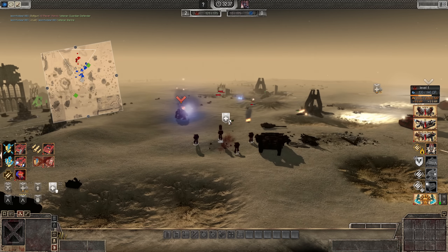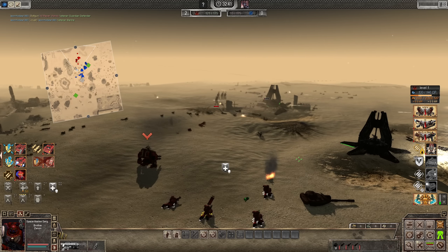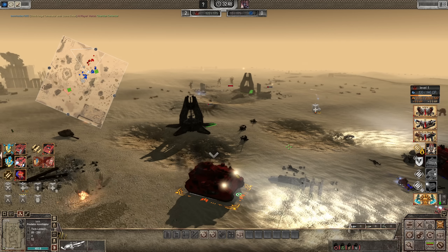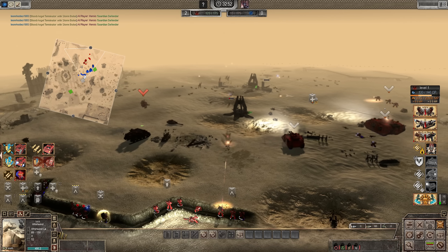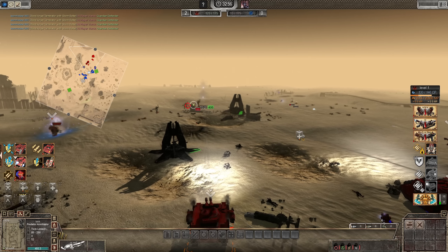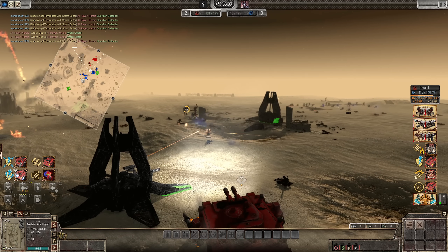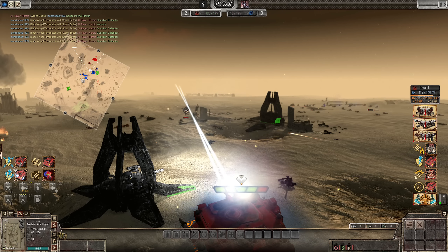Whoa. Wraithguard are tough. There you come, brothers. Jesus Christ — hold the line! Hold the line. Where's that Whirlwind? These lascannons should do some damage. Lascannons — get ready. Oh, he missed! Christ — hard to hit. Pull back, there are Wraith cannons.